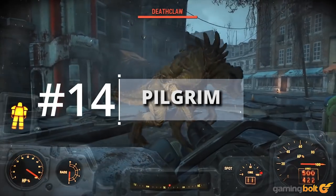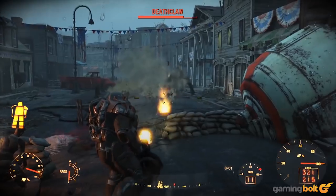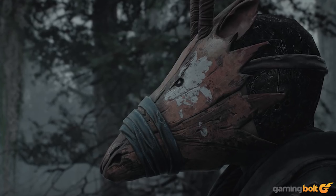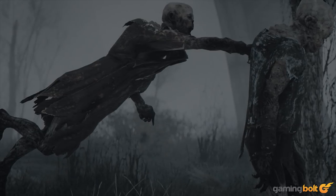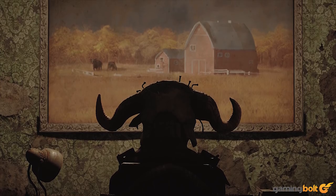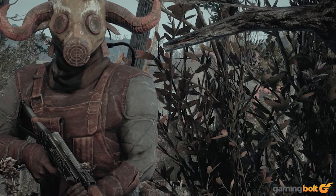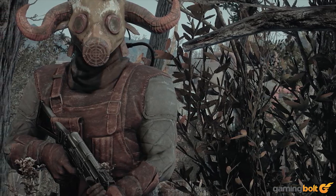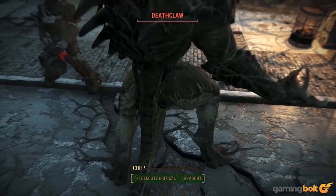Do you find Deathclaws as intimidating as kittens? Well, then maybe the Pilgrim mod is for you. Created by Looping and Trey M, this mod essentially changes Fallout 4's weather, sounds, and environmental lighting, while adding a dynamic music system to create what seems like an ode to The Road. To accommodate all of this, there's even a new soundtrack in place. Don't turn the lights off and turn up the sound, because things get real spooky real fast.